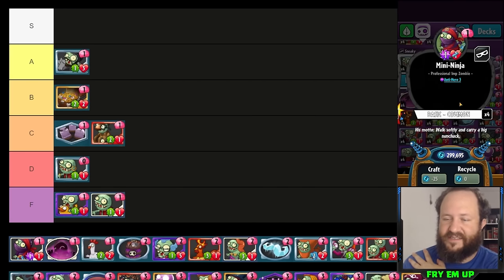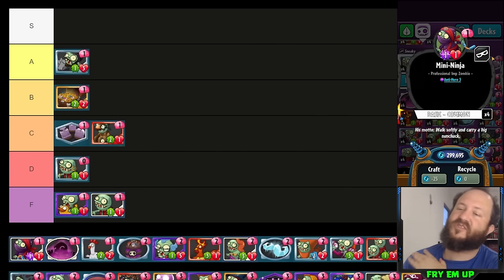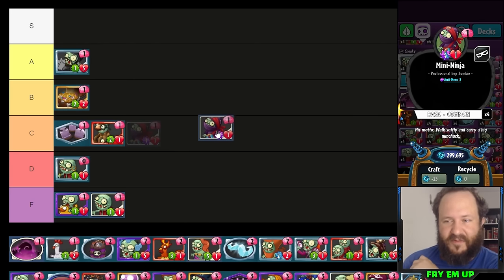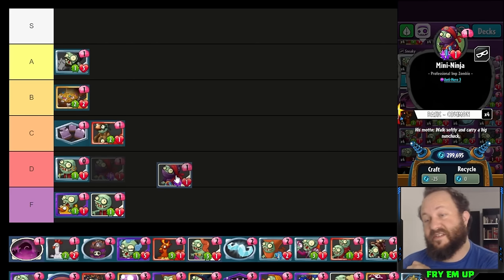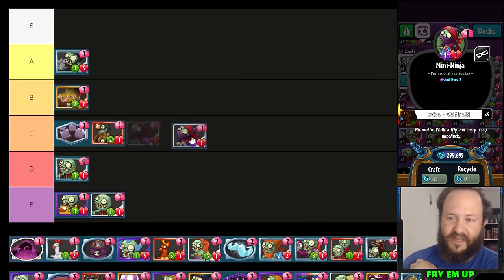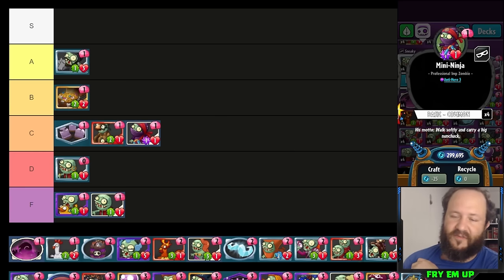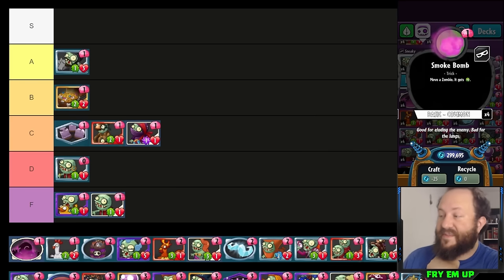Mini Ninja — I think it should have two health and then it would be good, but as a one-one it loses a trade to anything put in front of it. You could do a deck where you teleport these in and use Smoke Bomb. Every once in a while Mini Ninja will take over a game. Based on how much I use it I'd say D, but I have seen people get a lot of value with it running a lot of Smoke Bombs — I'll put it in low C tier.